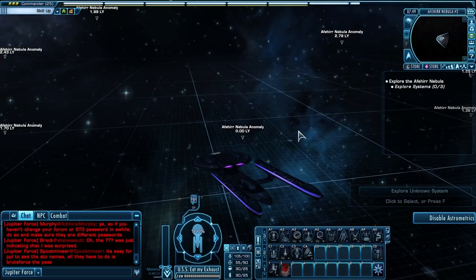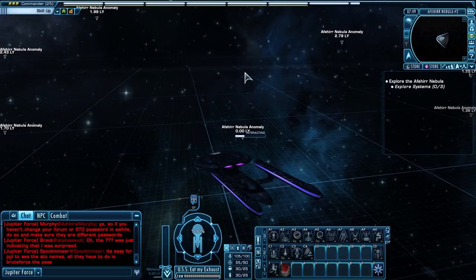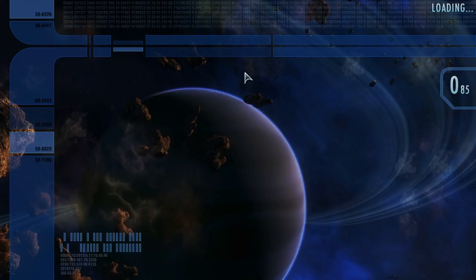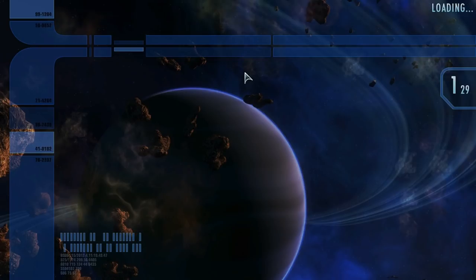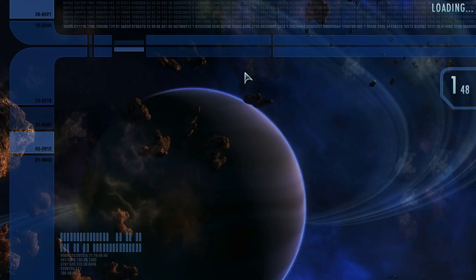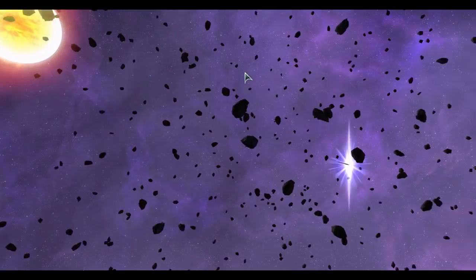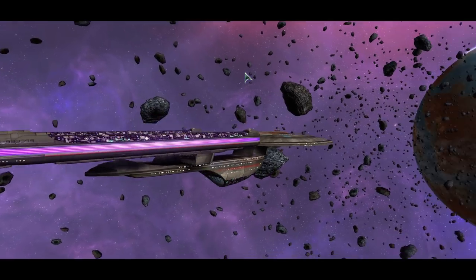You can back out of these if you don't like it — you can exit, drop it, and go to another system if it's not working for you. You're not stuck to doing this one just because we went into it. Sometimes there are bugs where your officers will fall through the ground and they're not with you anymore. So if there's a bug like that, you can exit out of it, drop the mission, and just go on to another anomaly and find another explore system. That happens quite often.